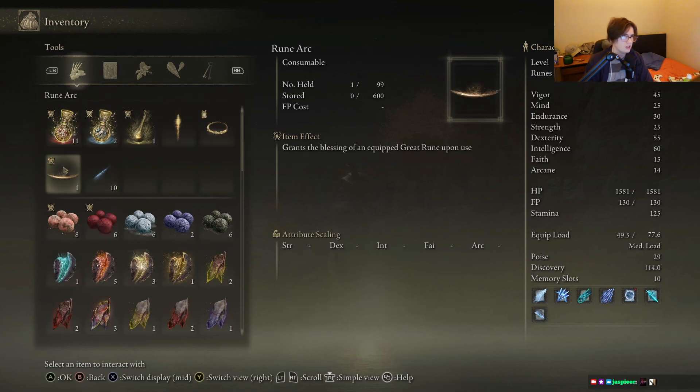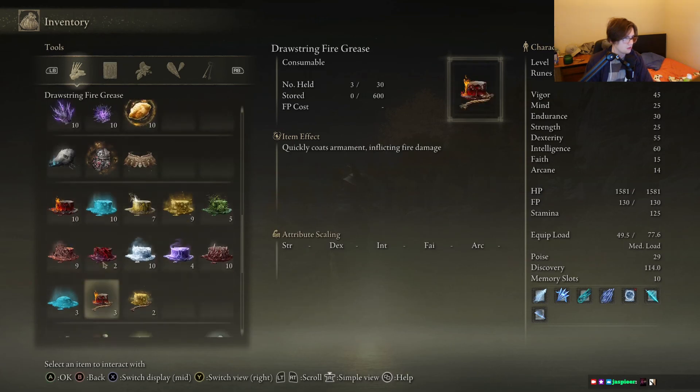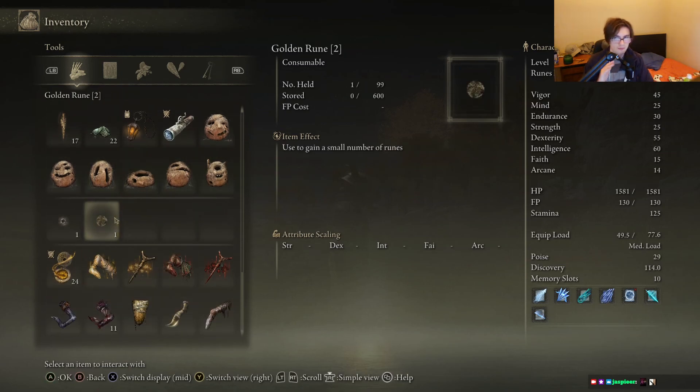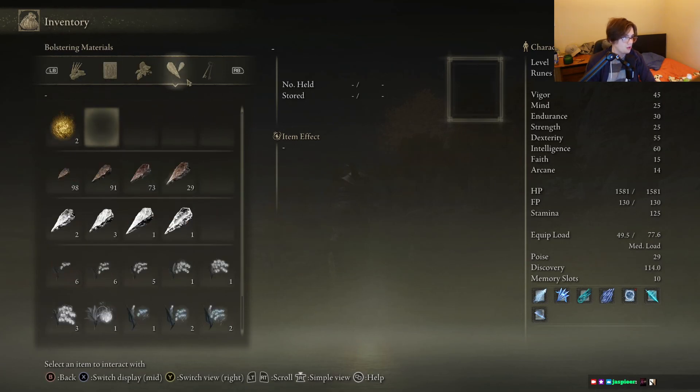You keep your flasks, charges, rune arcs, all your materials — everything besides boss-related or story-related things, you keep.